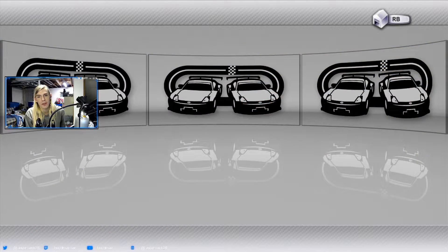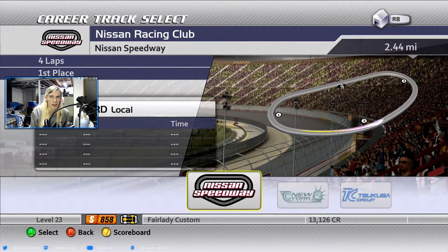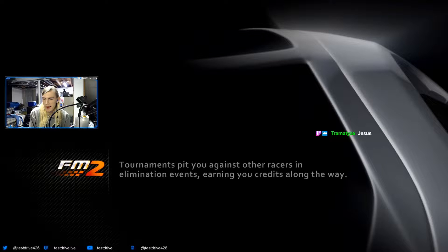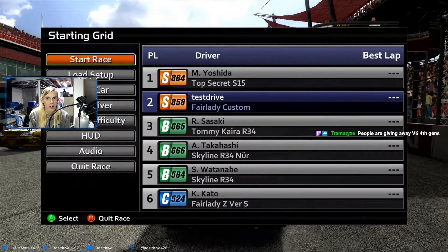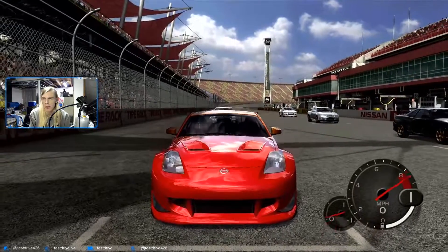The S15 that we're racing against, which is a Top Secret S15, is going to be... Nissan Speedway. That might be interesting. I think the tires on this might be better than what the Sylvia has. Let's go — Nissan Speedway, first time racing on it, I think.